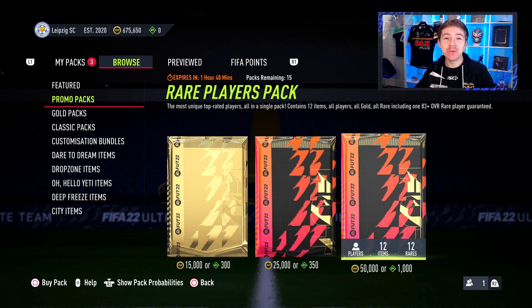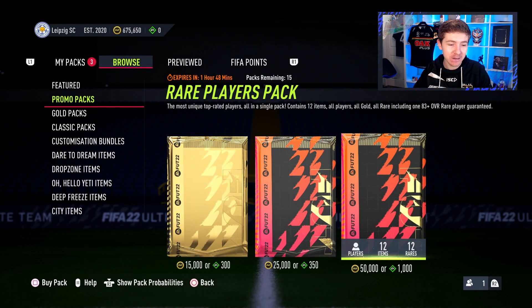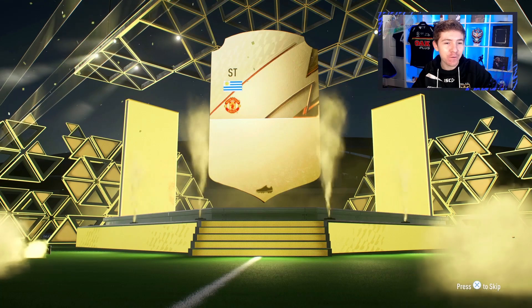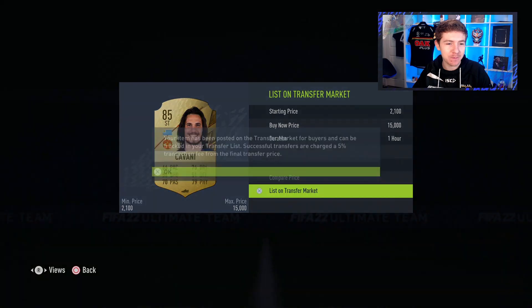The 100k packs are gone — they were absolutely garbage. But now we're going to do some 50k packs and we've got 15 of them. Hopefully these 50Ks can prove to be better than the hundreds, which were just garbage. We've got a 5% chance of getting a Signature Signings player and a nearly 20% chance of getting a Team of the Week player, so you'd like to think we'll get something decent in at least one of them. We start off with Cavani from Man United, which is already like the second highest-rated player in this video so far.